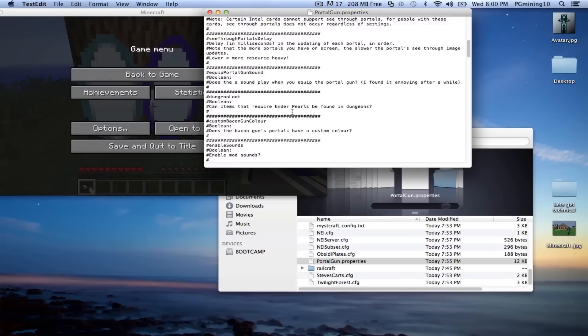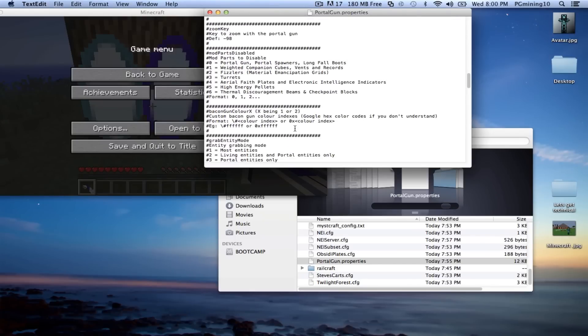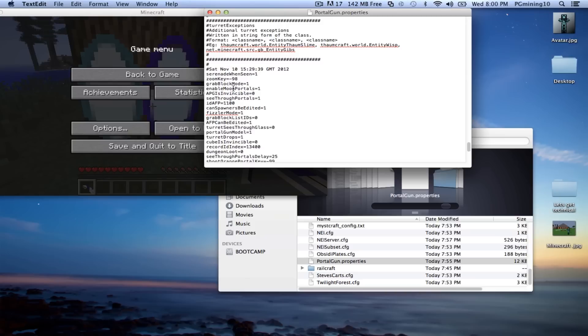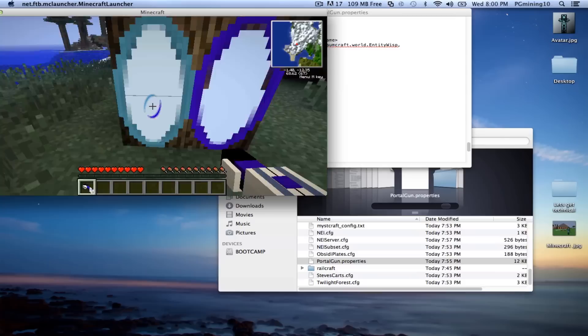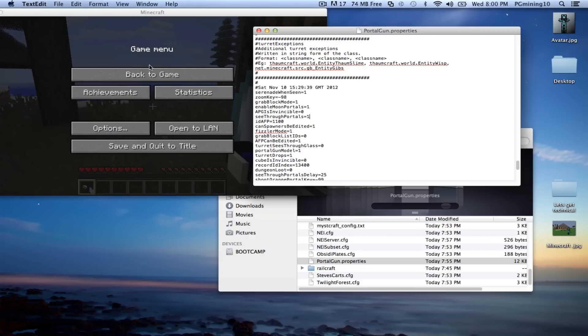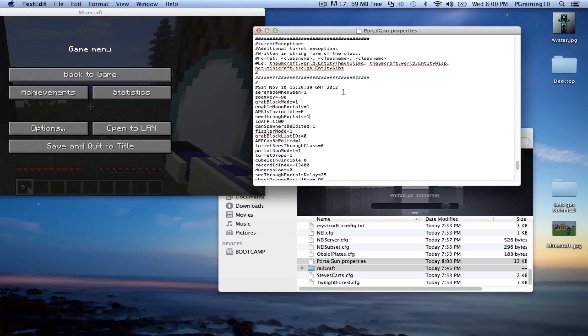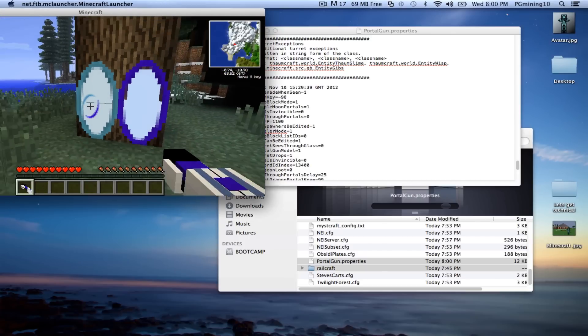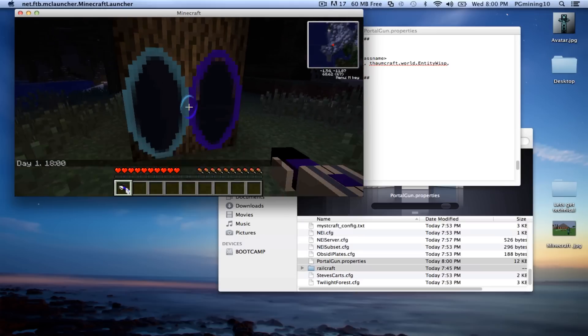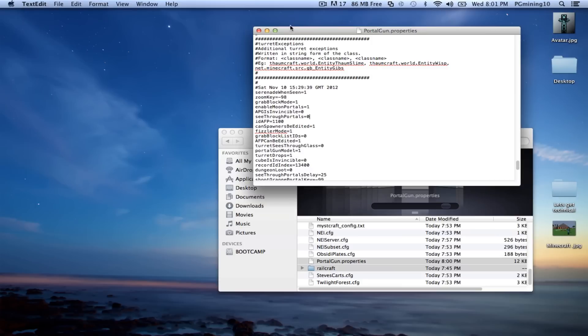It says zero equals no, but if you scroll down you'll see it actually says one right now in the file. Now mine shows the portals as solid because I changed it back to zero after showing the setting. This is what yours will most likely start off with — a value of one. If you want to turn your portals off, set this to zero and save. As you can see, the portals are completely solid color, but they do change with the day cycle, which is pretty cool.